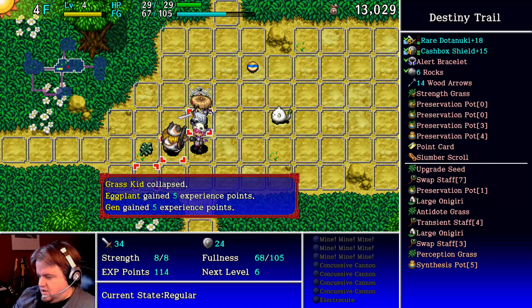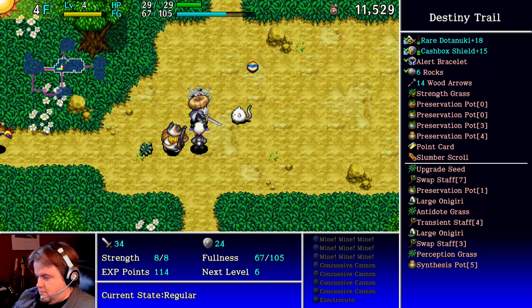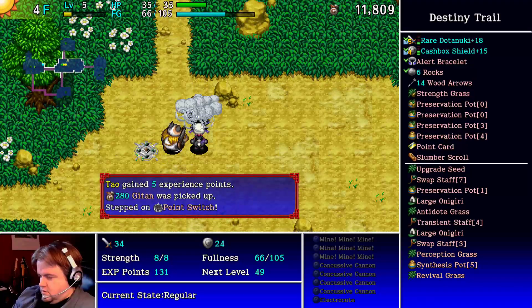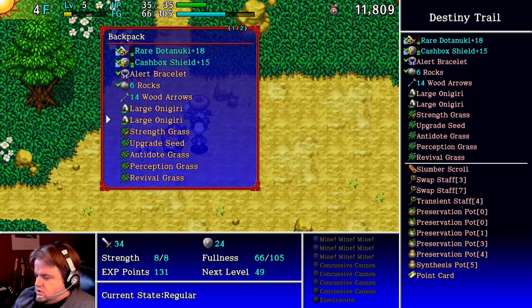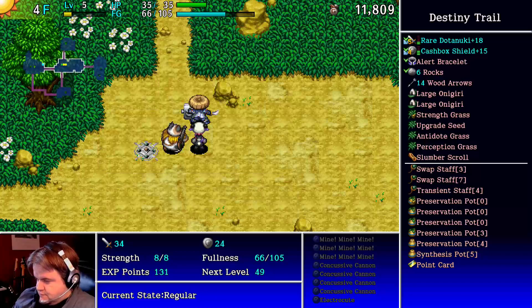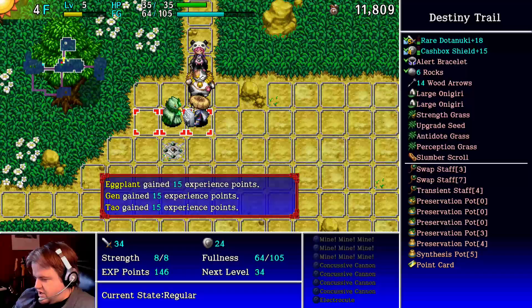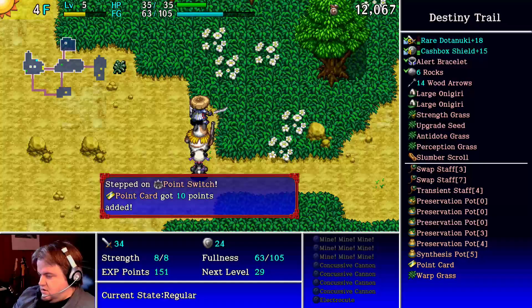We have enough money. Revival grass — that's a nice pickup. Let's use a preservation pot to store the undo grass and onigiri. There's just so much bad that can happen with a trap like that, especially when you can extend your inventory with preservation pots. It's worth keeping that item slot reserved to give yourself a little less risk. We can also get some grass thrown in from the scoopy enemies we saw a couple streams back.